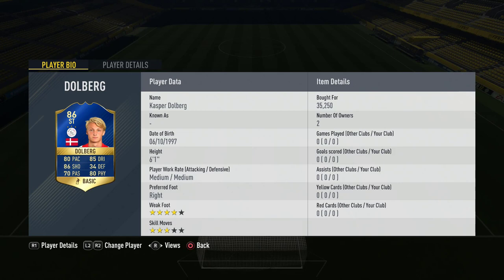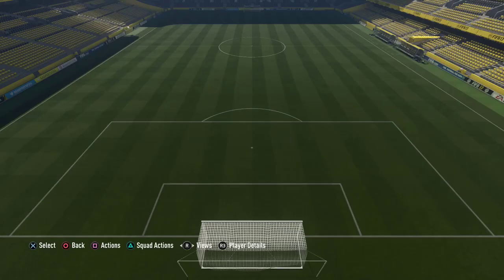On top of that, 99 heading accuracy, 95 jumping, 94 strength, 81 curve and 93 kick accuracy. Unfortunately his stamina is only 70 so that could be a slight problem. He also has the power header trait, finesse style free kicks and is a target style forward. He's also got plenty of specialities including aerial threat, distance shooter, free kick specialist, acrobat and strength - which is ironic considering he's only got 79 long shots.